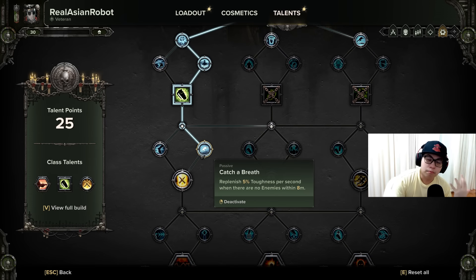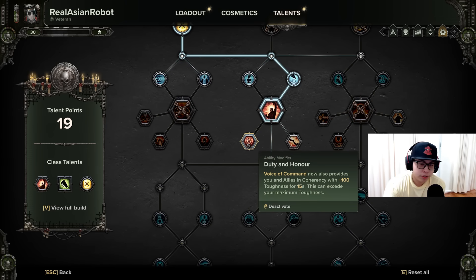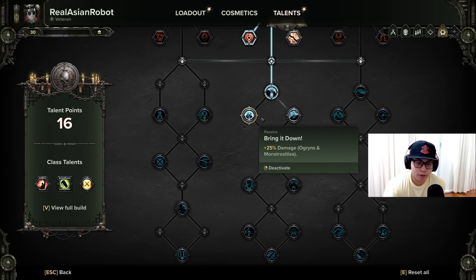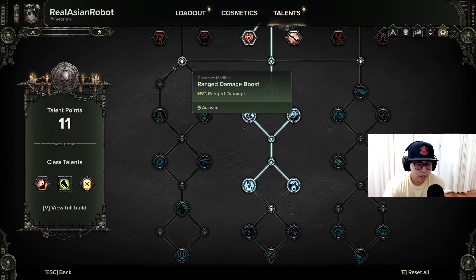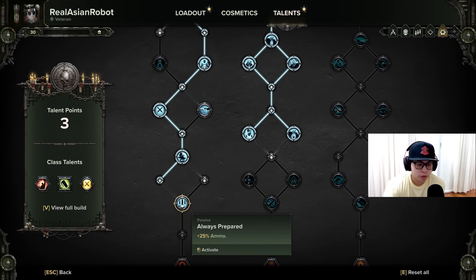You're going to pick the Shredder Frag Grenade basically as a filler spot. Go for the Range Damage Boost, grab Catch a Breath — this is for the more long-range scenarios where enemies are shooting at you but there isn't really anyone in melee and you're just getting hit by hordes of gunfire. You replenish per second when there are no enemies within 8 meters. Grab your Survivalist, which is absolutely necessary for this build. Grab your Reload Boost, Toughness Damage Reduction, Demolition Stockpile, Standard, Voice of Command, Duty and Honor. You can use it with Executioner's Stance but I prefer Voice of Command. Then you've got 19 points to play around with: Stamina Boost, Tactical Awareness, Bring It Down, Superiority Complex, Health Boost, Toughness Boost, Confirm Kill, Iron Will. The rest of your 11 points get invested in the left side tree: Range Damage, Range Damage, Dead Shot, Toughness Damage, Precision Strikes, Toughness Boost, Determined, Toughness Damage Reduction, Always Prepared.